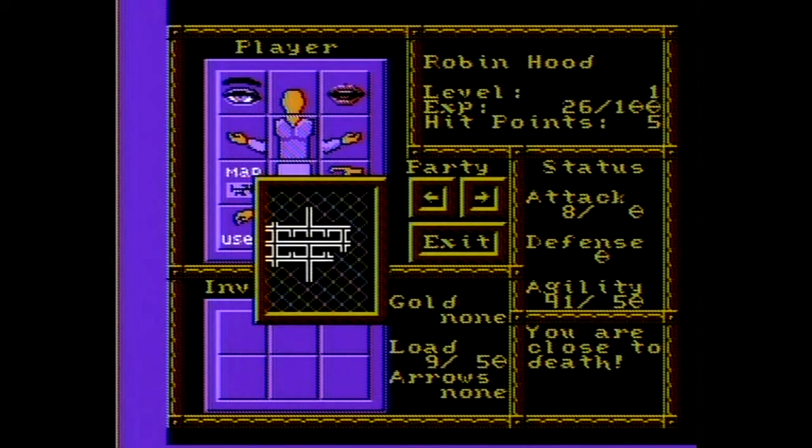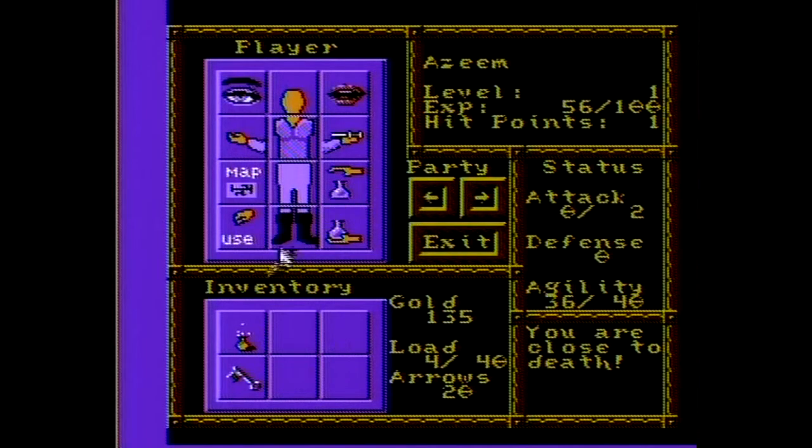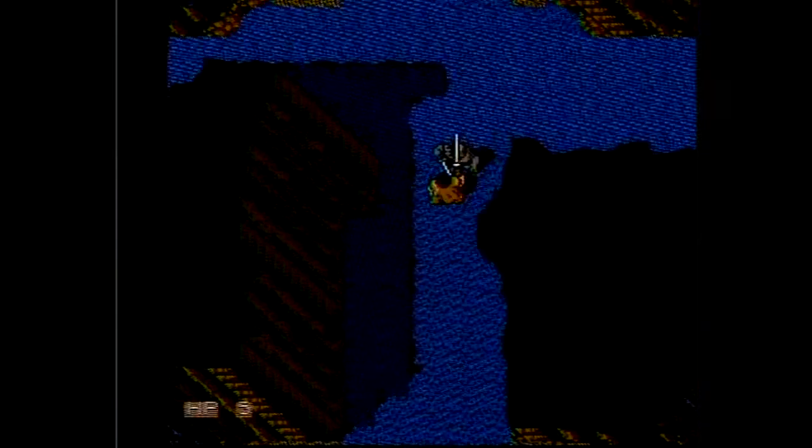There is also a map in your inventory, but it's really small and not that helpful. You can also give other players weapons and items if they need it. Wait, why is the game restarting? Three deaths and that's it — you have to restart the whole game? Well, now we have to do all of that all over again.